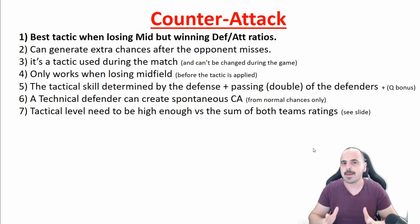The counter-attack is the best tactic to use when you are losing midfield but winning defense-attack ratios. It can generate extra chances for you after your opponent misses his normal chances. Once you get this tactic, you can change it during the game and it only works when you are losing midfield. If you are winning midfield before using this tactic, it will not give you anything but you will suffer the negative effect, which means losing 7% of your midfield.